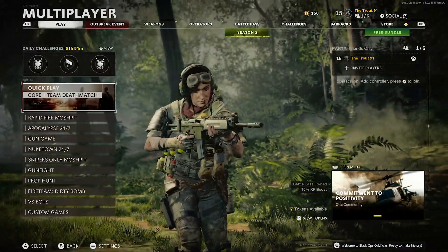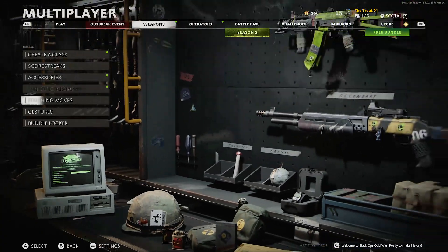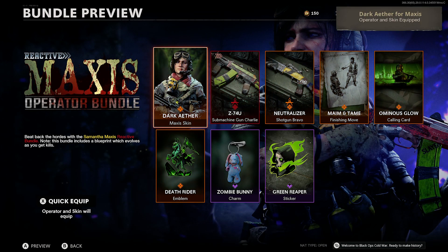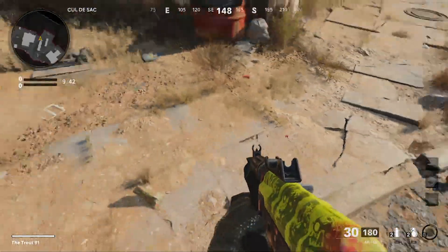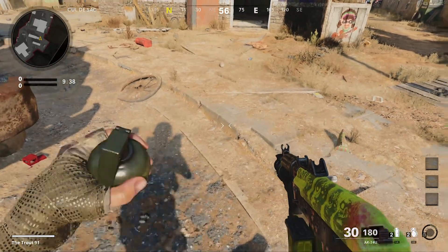On the main menu of Black Ops Cold War, head over to the Weapons tab, scroll down to the Bundle Locker, select the Maxis Operator Bundle, select the Maxis Skin and press X to quick equip her. Now when you load into games, you should be able to get Samantha Maxis and play with her in-game.